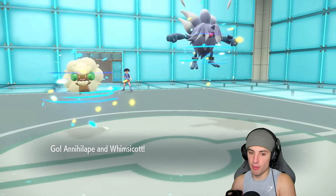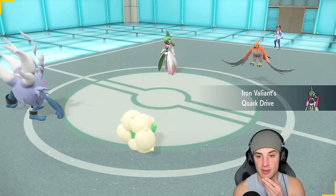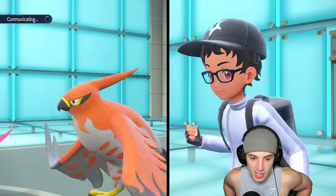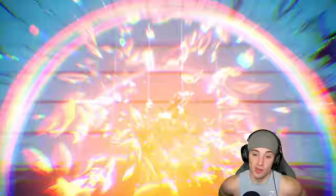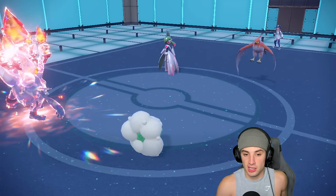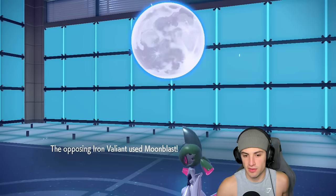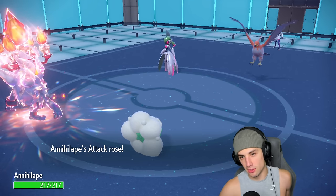They go Talonflame lead — they could go Brave Bird into my stuff turn one. I think we just set up Tailwind for Tailwind and Terastallize Annihilape at the same time, then set up a Bulk Up. So we go Tera Bulk Up and Tailwind on top of that. Nice — we Tera to Fire just to dodge the Fairy and Brave Bird hits coming in. They go Tailwind for Tailwind, that's definitely fine. A Moon Blast hits Whimsicott but Whimsicott soaks it and we get off Bulk Up — beautiful, lovely, awesome!